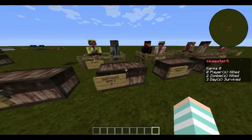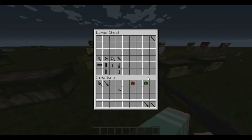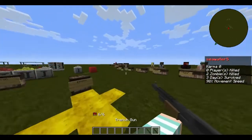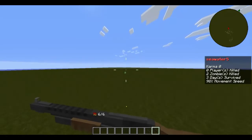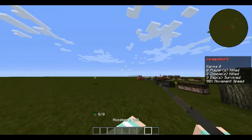Next we have shotguns and SMGs. This is the Trench Gun — it is a shotgun with a weird aiming sight and a sound that probably came from Call of Duty.